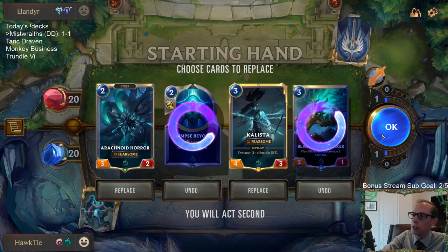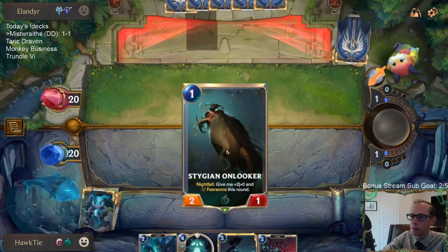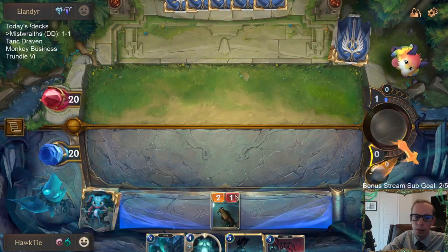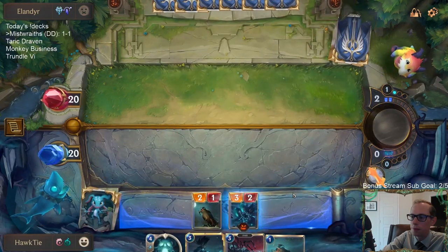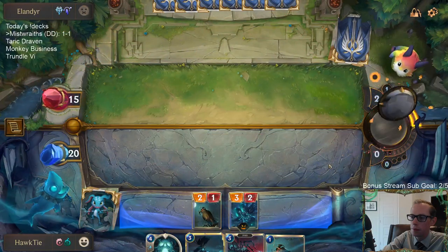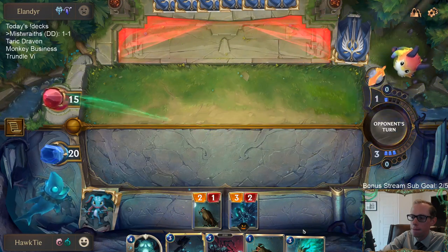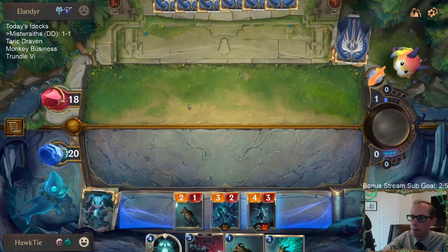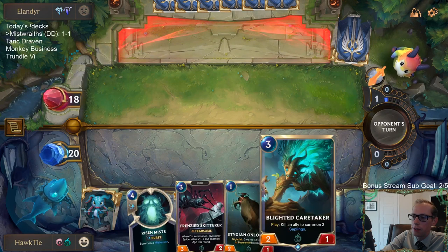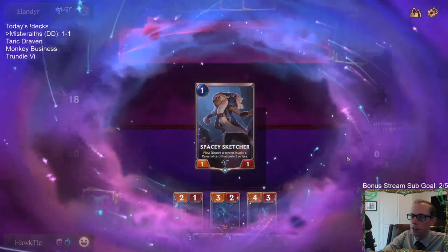Mulligan, mulligan. No one drop this time. One drop. I think it's worth just curving out for purposes, getting this 2-1 in play right now. We have to be worried about Avalanche as far as going like Skitter and then Onlooker this next turn.